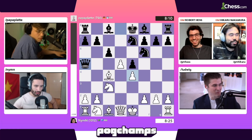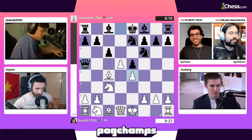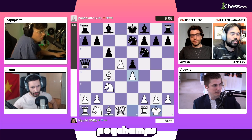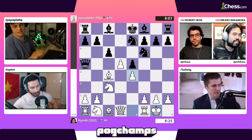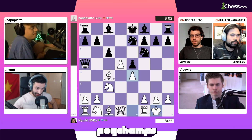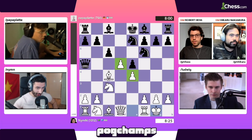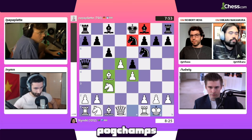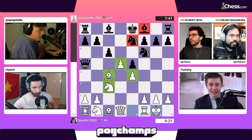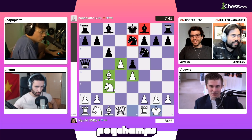Somehow this position has turned out pretty well for Nim, all things considered. He was able to castle. He has many of his pieces in the center. For Papa Plata, he can't castle because his knight's now in the way of his bishop. I have a bad feeling about this — I do not feel good for Papa Plata here. Good astute observation.